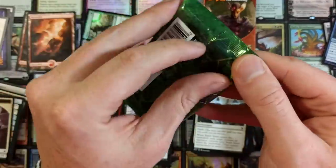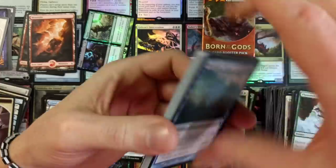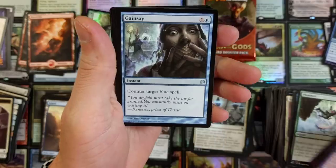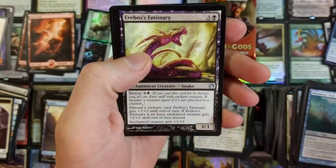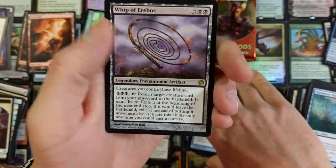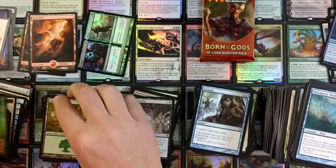We got a Theros 15-card booster pack. What do we get? Gainsay and a Stone-Shock Giant, followed by — Whip of Erebus! Skadoosh! That's a nice little skadoosher. Put that in a good sweet little pile. And a Forest land.